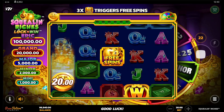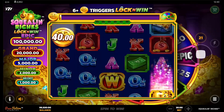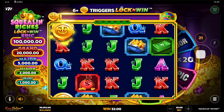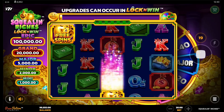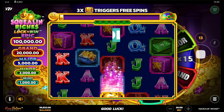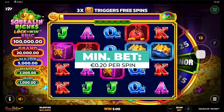Next up, let's pick out on Squealin' Riches by Prairie Fiction Studios. This charming money-themed jackpot slot appeals to players of all budgets. Adorable piggy symbols and catchy country music make for a delightful experience. Plus, its piggy bank bonus round and knock-and-win feature offer a chance to win big if you are lucky. The high volatility game allows a bet as low as $0.20 per spin.